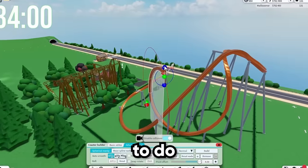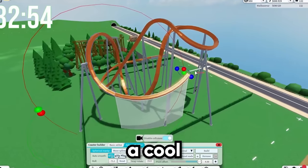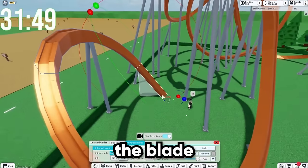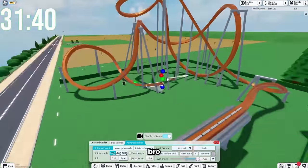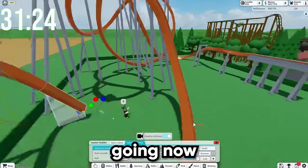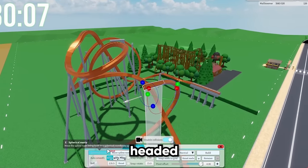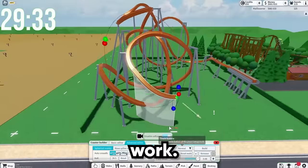Now we're going to go back up this way and do a neat little stall. I think a cool element on this would be a corkscrew. Let's do one right here. Now we're going to have a really tight turnaround. This is getting really close to the plot edge - it's actually kind of scary. I really don't want to have to delete my first ever park in this game. We have a lot of space over here to occupy. I think we'll twist back and do something roll-like there, which might be cool.